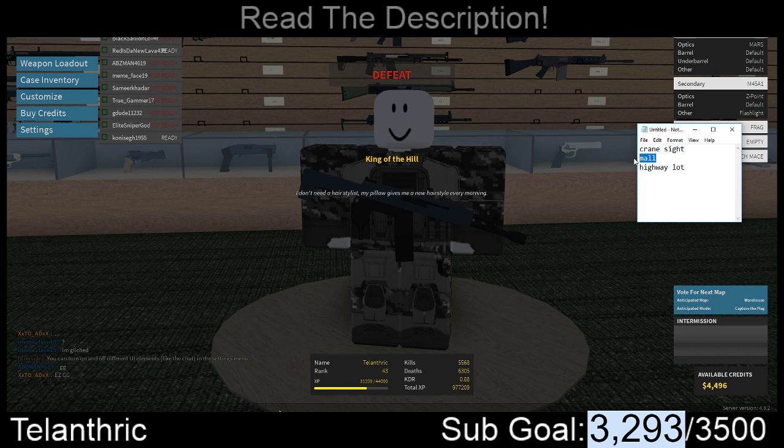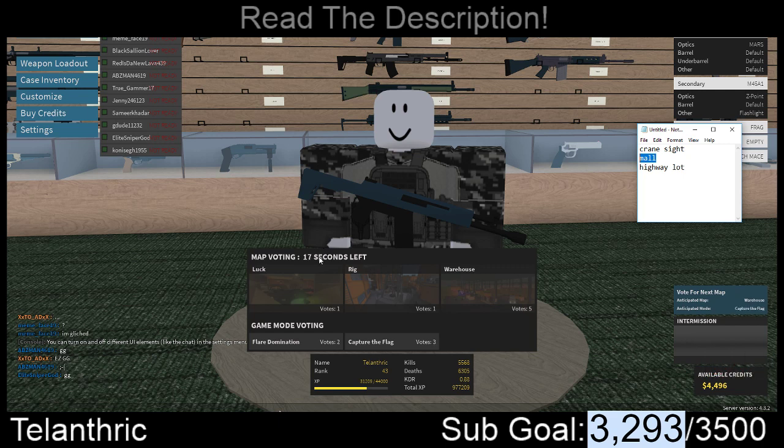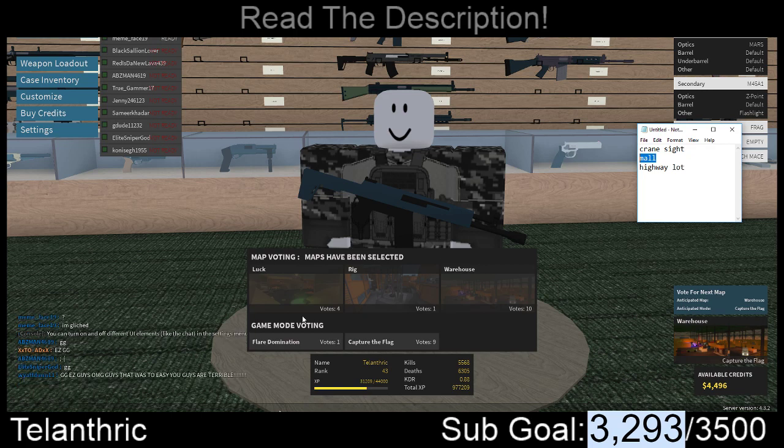The next place is the mall. If you choose the mall map, the best thing is Flare Domination, because whenever you do King of the Hill, everyone is going to be in the middle, and there isn't really a special sniping place except for the top, and there are always a lot of people up there. For the mall, Flare Domination is best because everyone is running around and the mall's rooms are pretty small. What you want to choose is a shotgun, so that whenever you run around you'll have the advantage with a close-range gun. You might encounter someone else with a shotgun every now and then, but it's fairly uncommon.